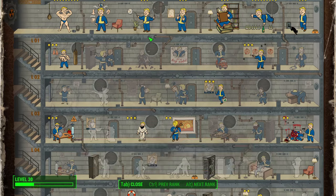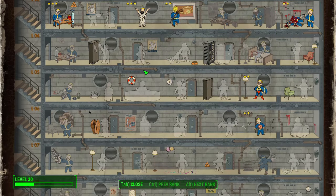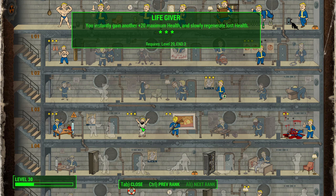Next is Life Giver. Some people will disagree, and it has been proven that pumping points into Endurance gives you more health and is more useful over the long haul. But I really like to take Life Giver to reach the last rank at level 20 — you slowly regenerate lost health. This gives us more survivability with Captain America since we're not focused on sneaking up on people.